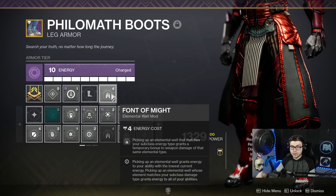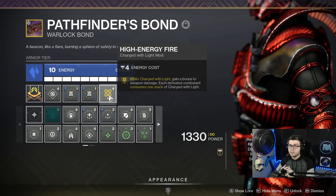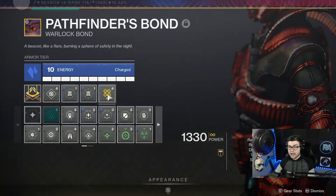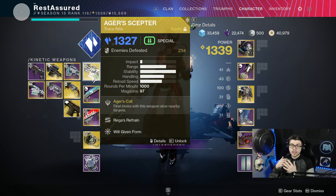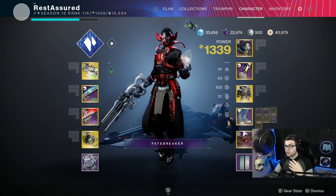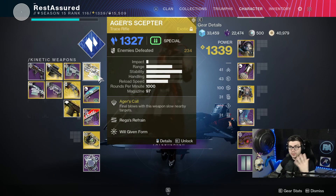Finally I have High Energy Fire: while Charged with Light you gain a bonus to weapon damage, and each defeated combatant consumes one stack of Charge with Light. High Energy Fire and Font of Might actually do stack together, so you're going to be getting an insane damage bonus with your Ager's Scepter — especially once you get your super and get that 80% damage bonus from the catalyst on top of everything else.